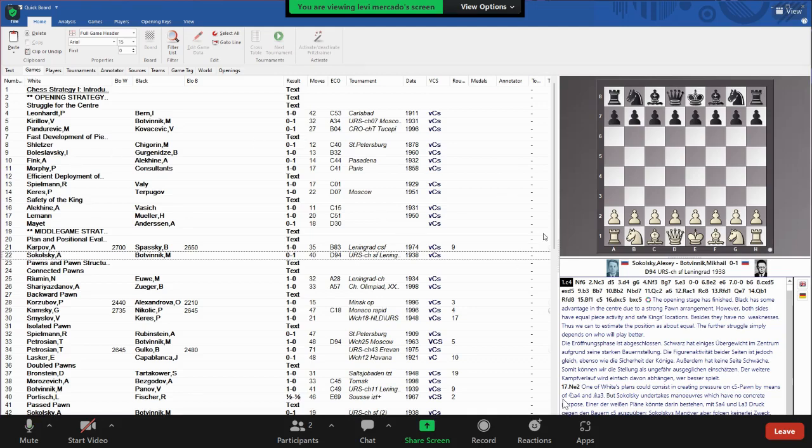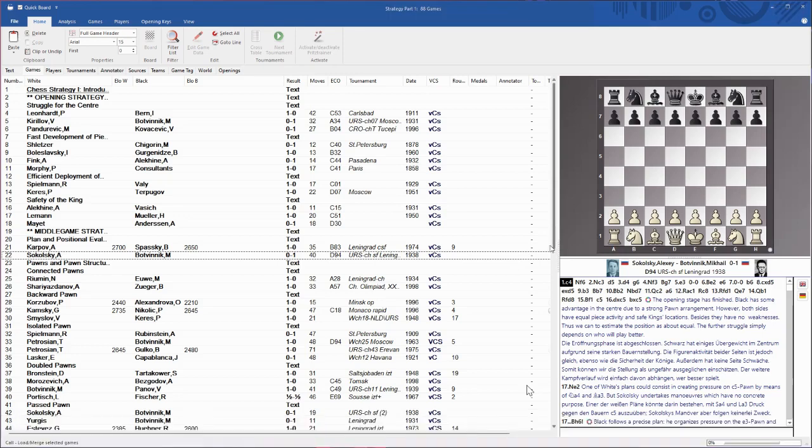These are the strategies I'm going to cover — this is the first part, there are three books in this strategy. We're going to look at the strategy, then remember it, understand it, and analyze it again so that you can apply it in a real game. I'll ask you from time to time: what is your understanding, what is your plan, what is your variation? We'll start first with the struggle in the center.